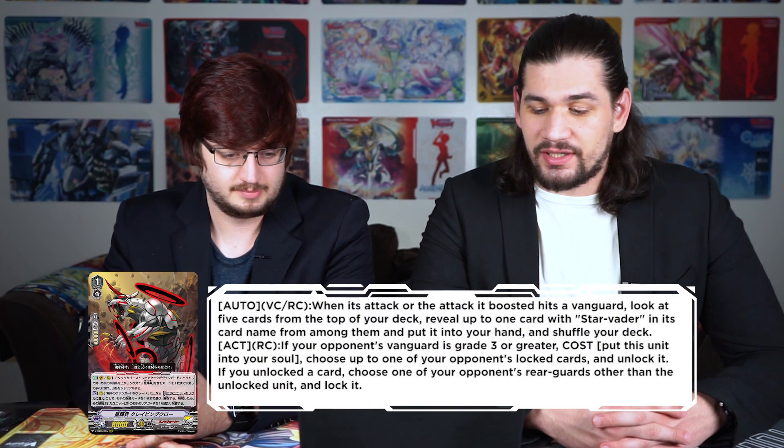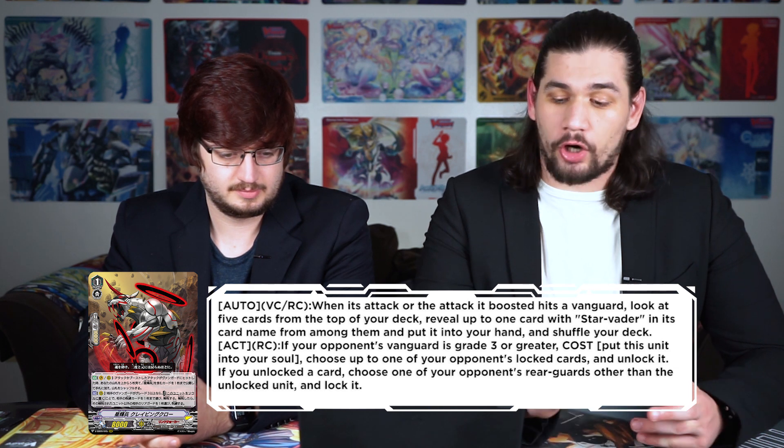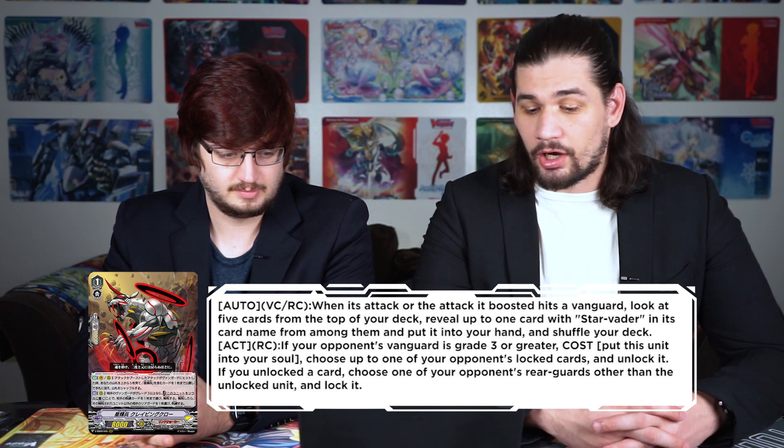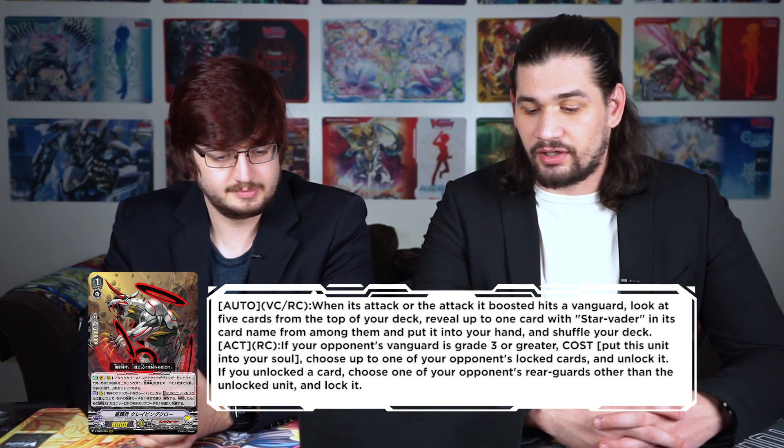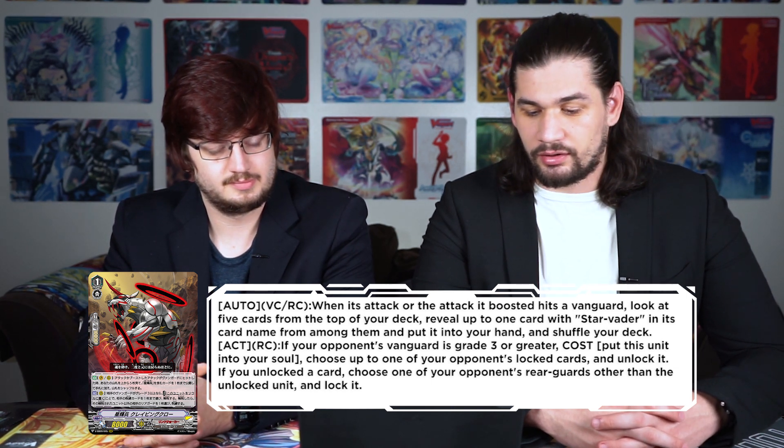Auto Vanguard/Rearguard: when an attack or the attack it boosts hits, look at five cards from the top of your deck, reveal up to one card with Starvator in its card name, put it into your hand, and shuffle your deck. Its other ability is Act Rearguard: if your opponent's vanguard is grade three or greater, cost — put this unit into your soul, choose up to one of your opponent's locked cards and unlock it. If you unlock a card, choose one of your opponent's rearguards other than the unlocked unit and lock it. So you can say 'I don't like that back row rearguard — lock it first' then unlock it so Chaos takes care of it. And since it doesn't disappear, it just pushes you cards every time the attack hits.